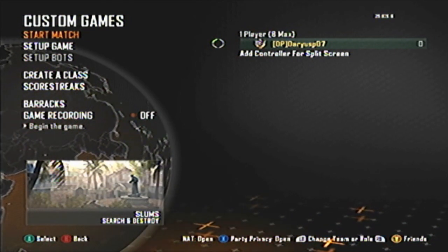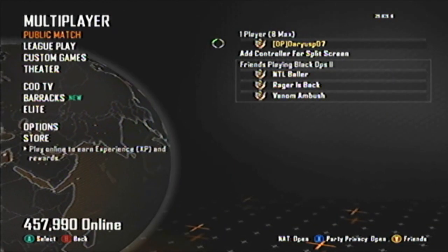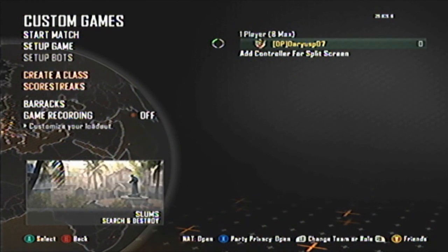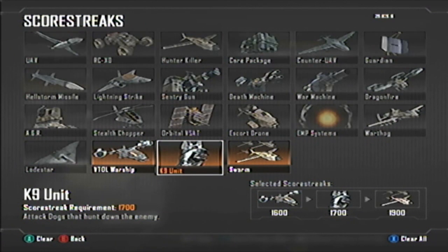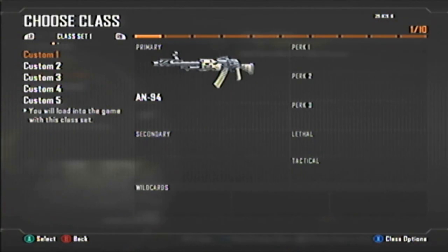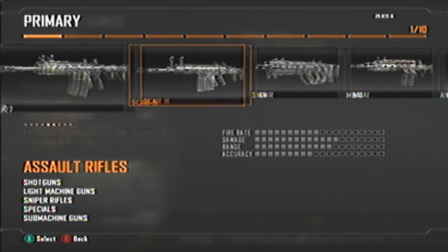First things first, make sure you are not in a public match. You want to go to a custom game. On your score streaks, you want to make sure they are the highest three: VTOL Warship, K9 Unit, and the Swarm. Mine are already set up.